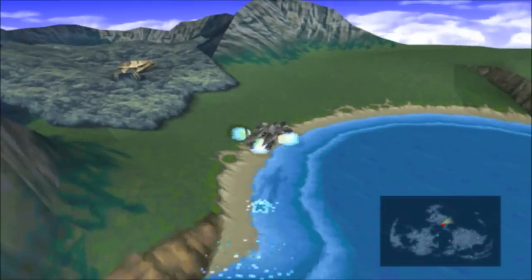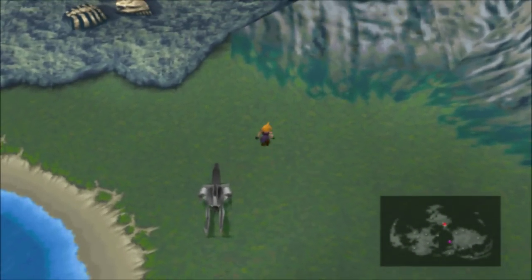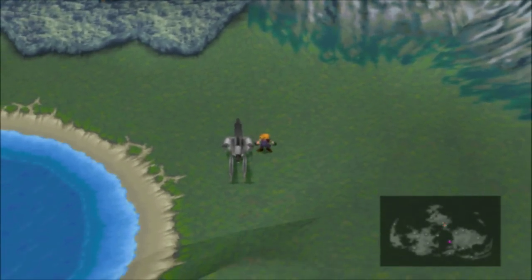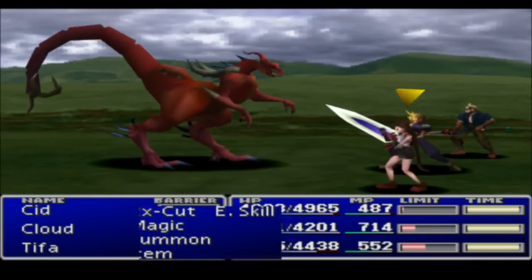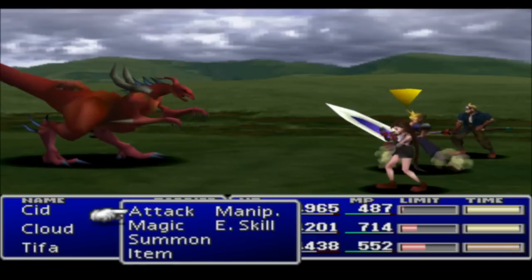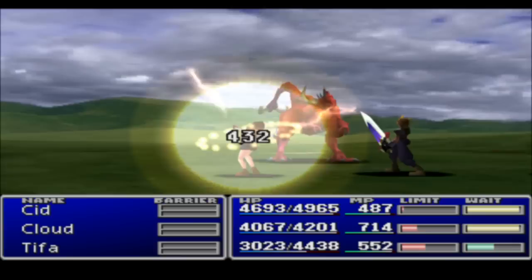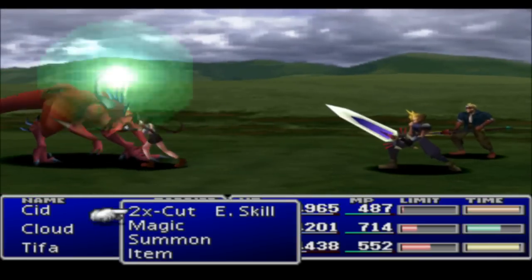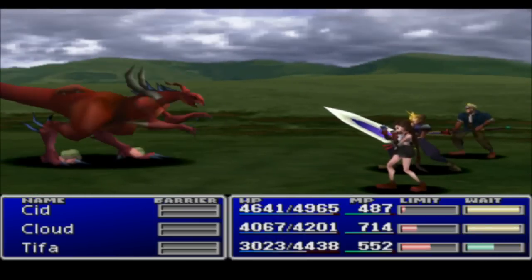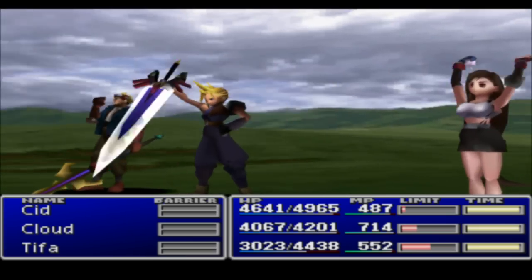Go to the Bone Village area and run around until you get a battle with a particular enemy — that dinosaur-looking creature. You need to steal from him. You want to steal the Carob Nut, which is the nut you need to breed in order to get the special chocobos. Just kill him after stealing — he has a ton of HP but doesn't do much damage.